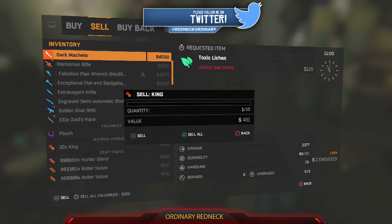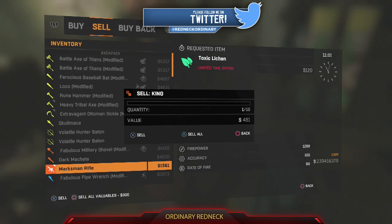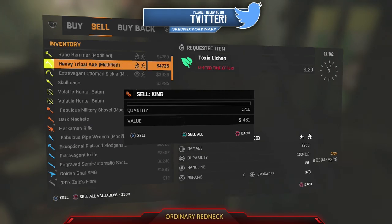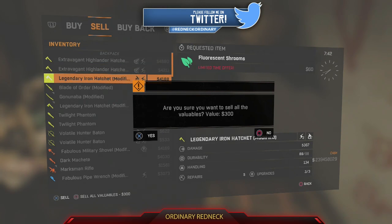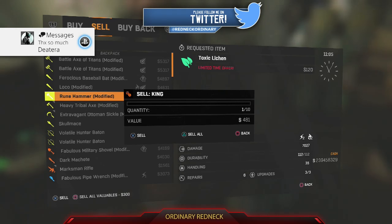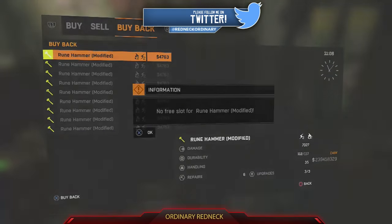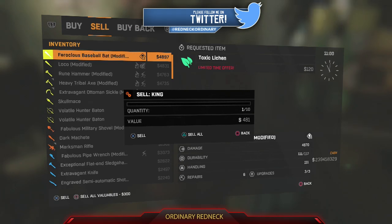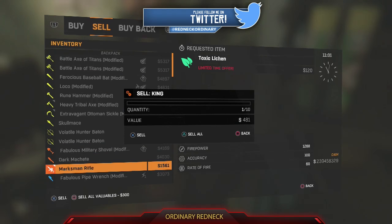By pressing X and Square correctly, you'll get two popups. If you only get one, like the sell all valuables popup, you didn't hit both at the same time. Also, if you can move your cursor behind the sell all valuables menu, then you didn't do the glitch either — you need it to pop up behind the menu that you want to sell. If you've done this correctly, when you press X and Square at the same time followed by the black touchpad, you should get a menu that says 'Would you like to sell all.'